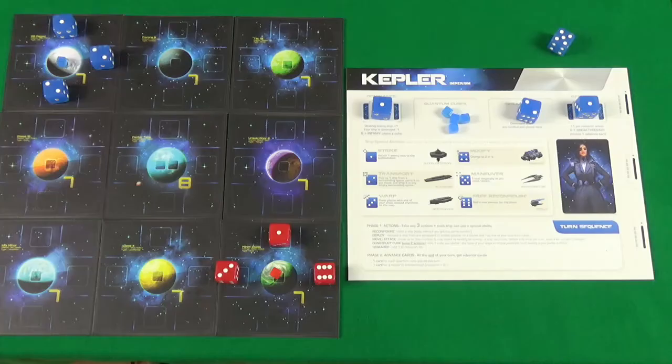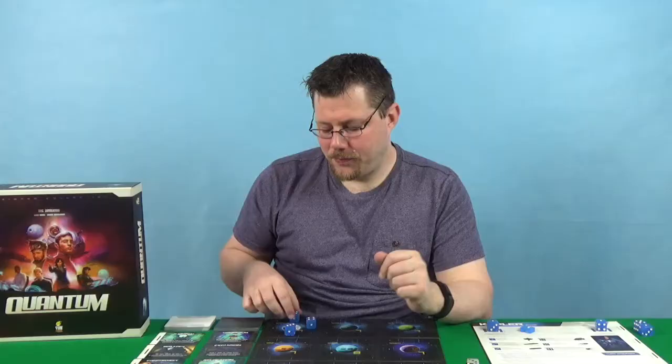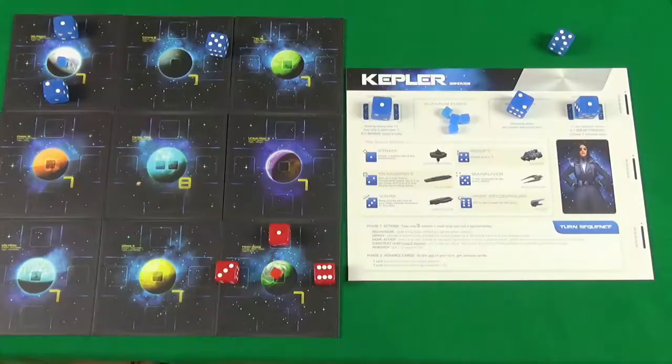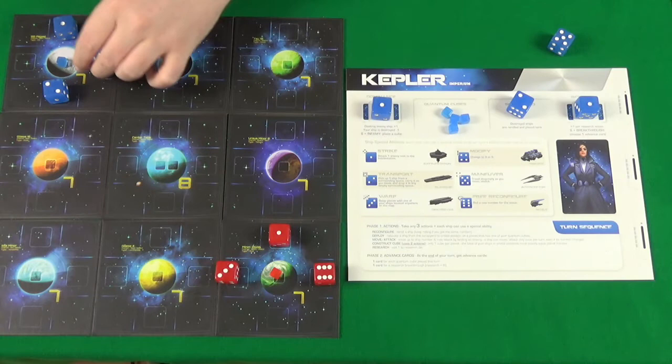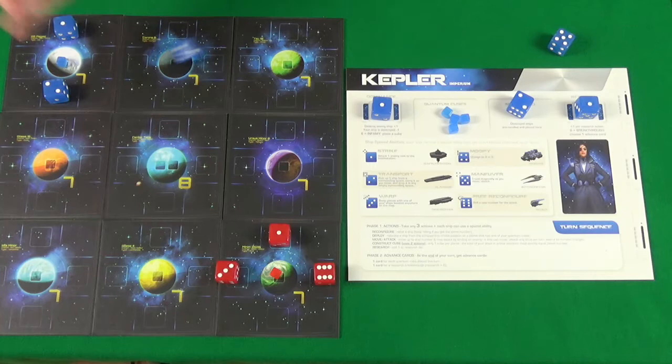The first of the five action options is reconfigure, where you can take any of your dice — either in your scrapyard or on the board — and re-roll it, then place it back on the space it came from. If it comes up with the same number, you can keep re-rolling until you do get a different number from what it originally was.